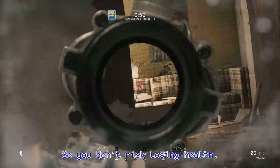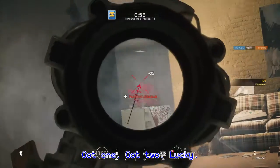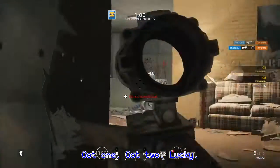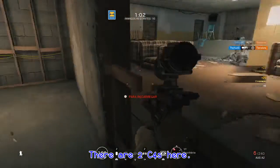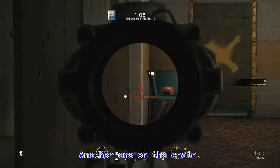So you don't risk yourself losing health. This is one of the toughest parts to kill because there's going to be two guys right there. I saw one — you got two, lucky. There's two C4s here, one right there, another one on the chair.